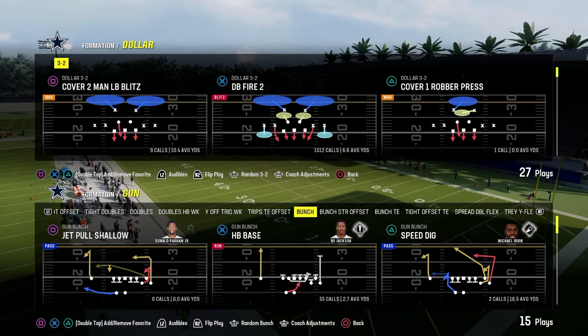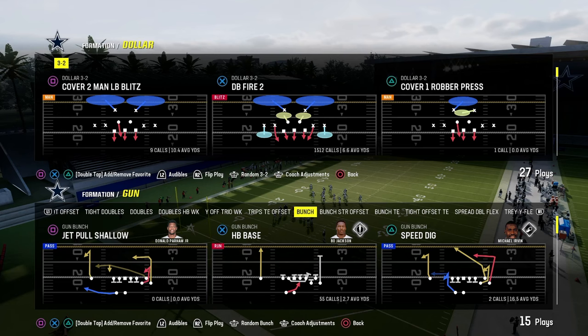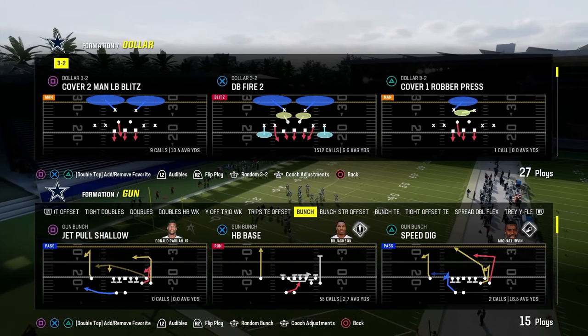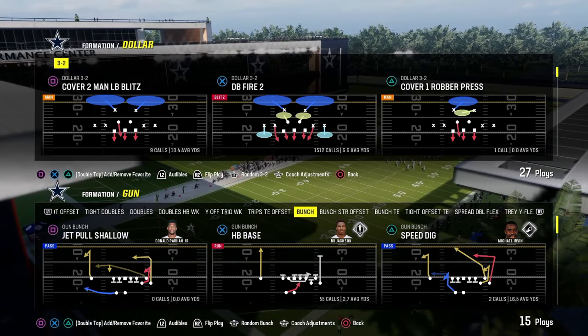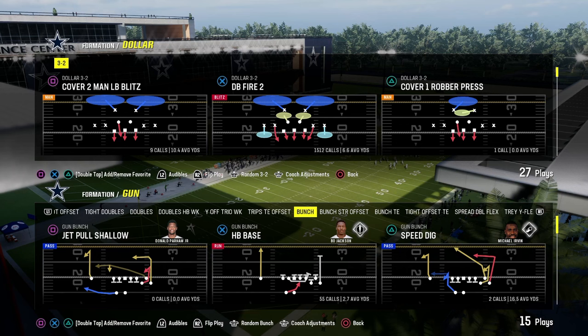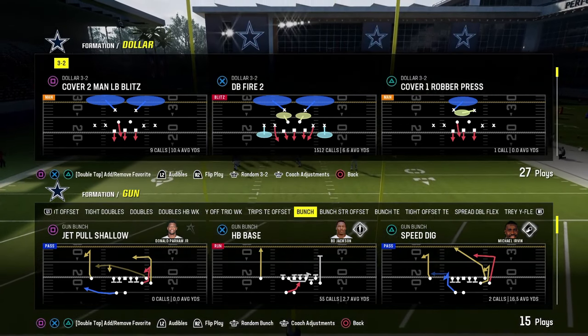One of the most important things I could ever teach you in Madden is the importance of pass protection — understanding not only where you're getting blitzed from, how to counter the blitzes, but also how to put strategic route combos on your field that are going to manipulate those coverages and defenses, as well as different types of pass protection methods that you have at your disposal.